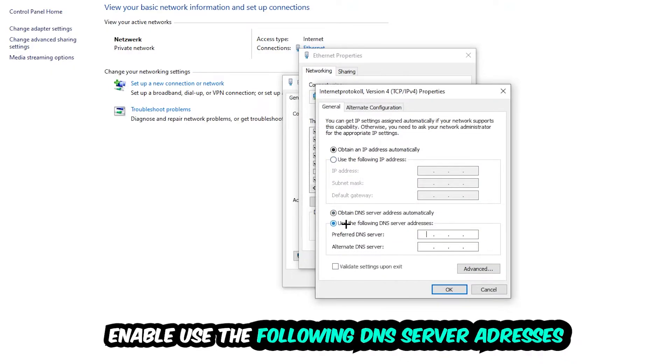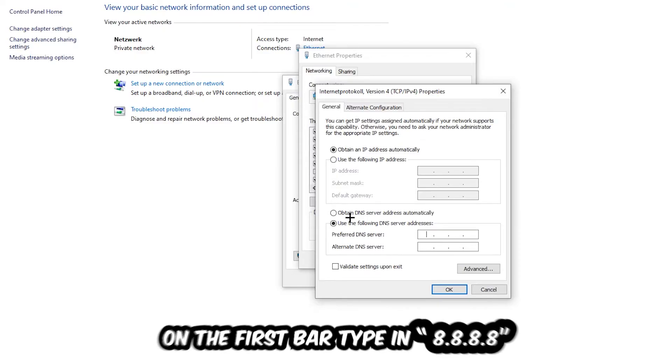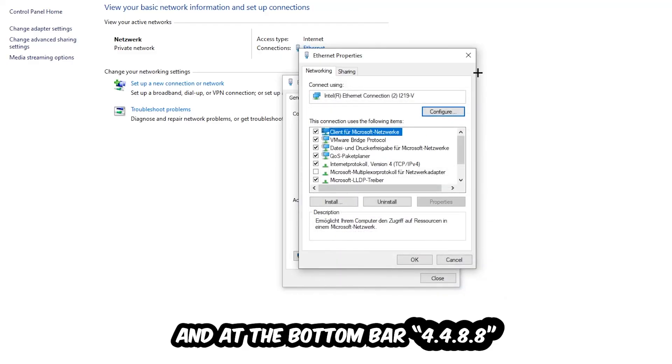Click on Internet Protocol Version 4 and enable 'Use the following DNS server addresses.' You can Google the addresses — for Google DNS, enter 8.8.8.8 as the preferred DNS server and 8.8.4.4 as the alternate DNS server. Hit OK and apply. This will probably fix your issue.